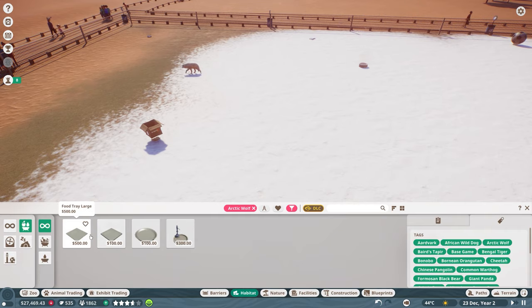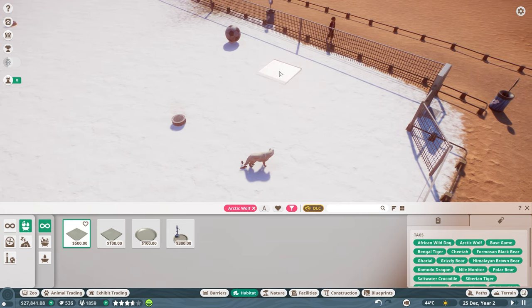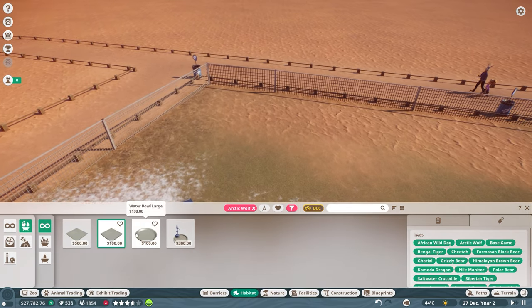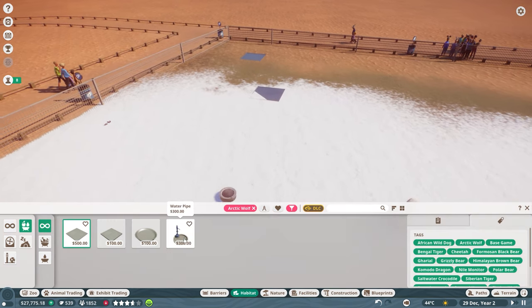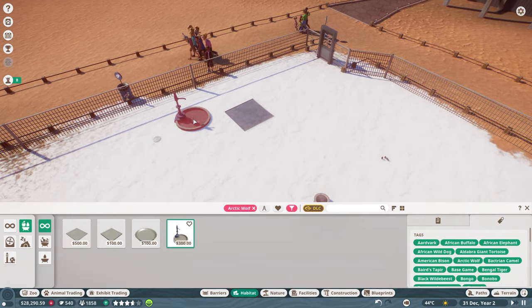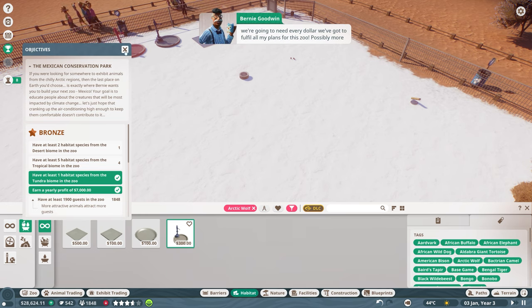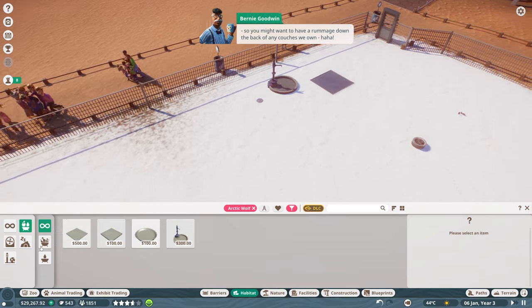Food and water are big important items we don't want to forget. I'll place the food station right by the habitat gateway so it's super easy to access. Maybe I'll put a smaller one all the way on the other side too, and just because why not, another large one. We'll put a water pipe right next to each food station so these guys always have something to drink.